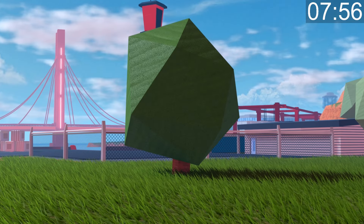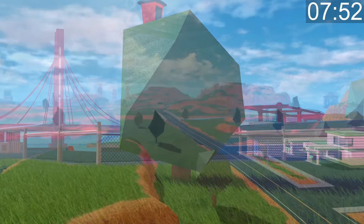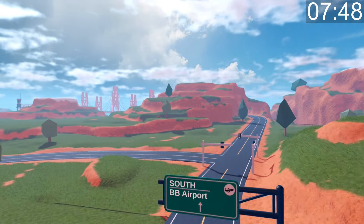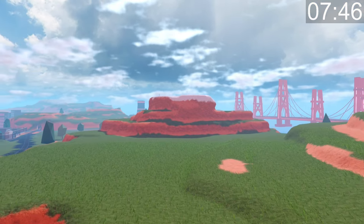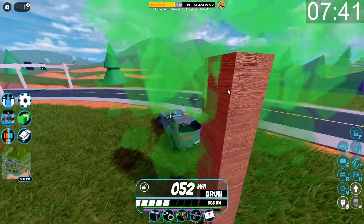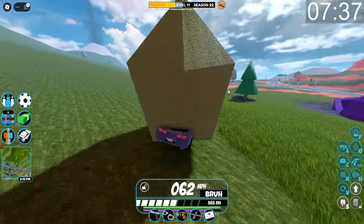Have you ever wondered how many trees are on the Jailbreak map? After downloading an older copy of the Jailbreak map and searching through the game files I found there are roughly 485 oak trees, 49 pine trees, and 70 palm trees. That means there's a total of about 604 trees across the entire Jailbreak map.